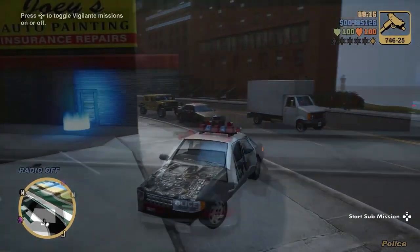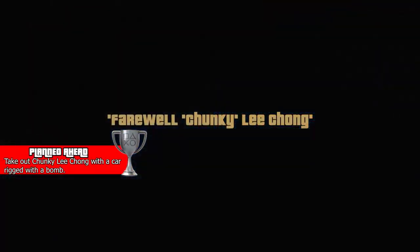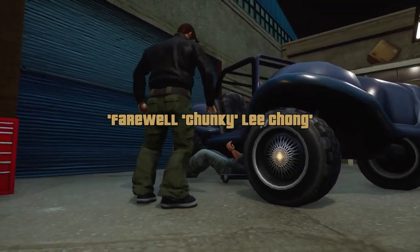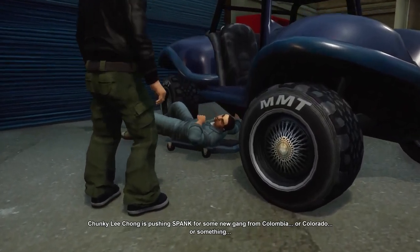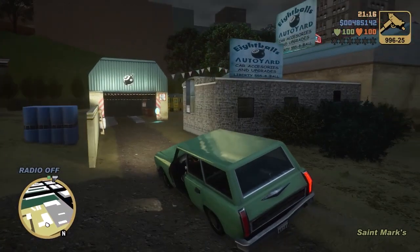In the next one it's another missable trophy, so you can make up another backup save or just use the one from the previous mission if you fail. This one is going to take a little bit more work — we've got to work for this one. For some reason it's a silver, but I digress. What we want to do here is again at Eight Ball's shop — you want to take one of the cars before you go to the mission objective.